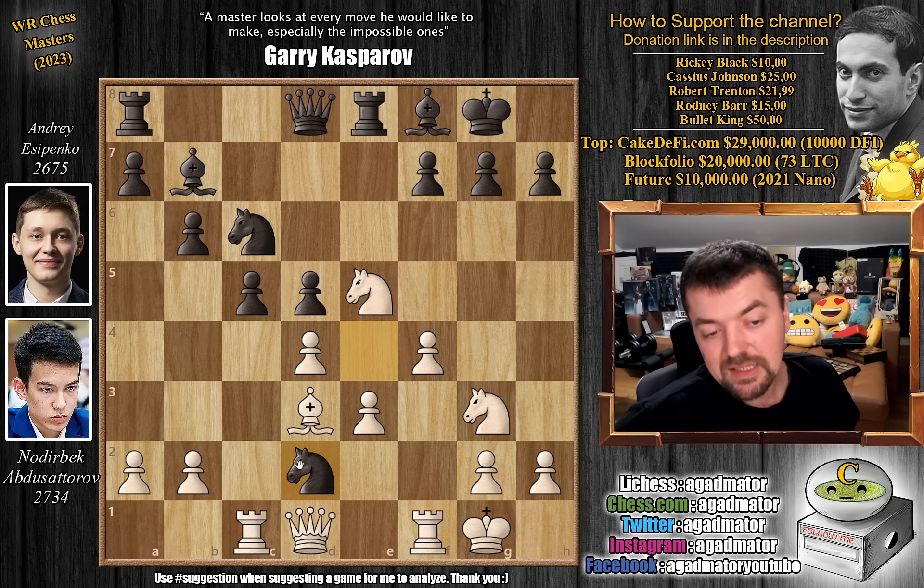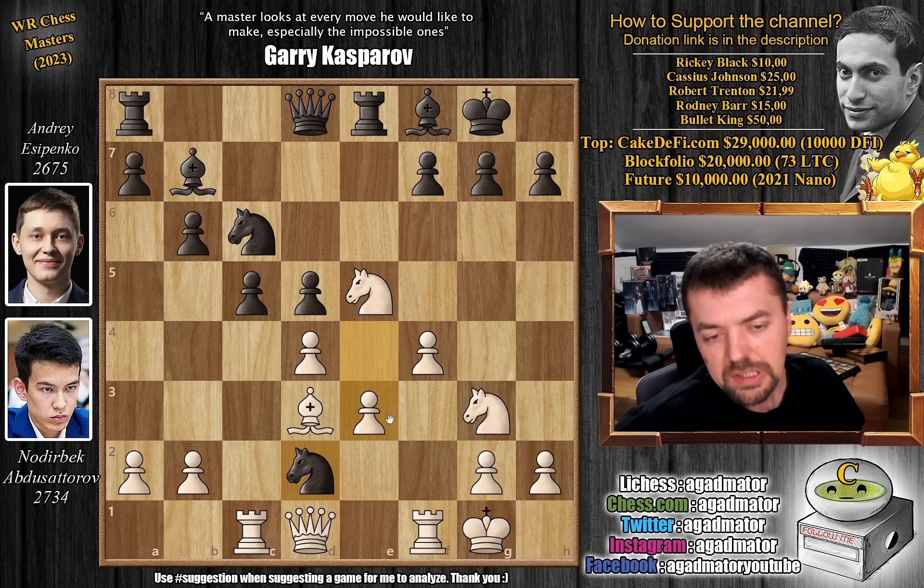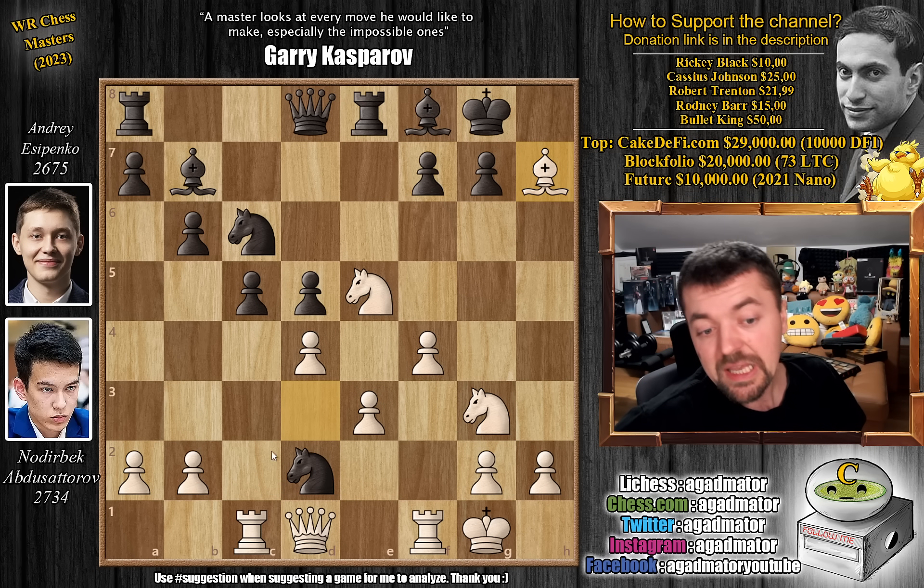Andrei plays knight captures on d2, and it makes sense — it's such a normal-looking move. You eliminate the defender of the e3 pawn. The e3 pawn is a backwards pawn; you hope to put constant pressure on it for the rest of the game. But Noderbek does not capture back — he plays bishop captures on h7. We've reached the position from the thumbnail. Queen h5, queen captures on f7 is coming, but is this really enough? Let's see what he had in mind.